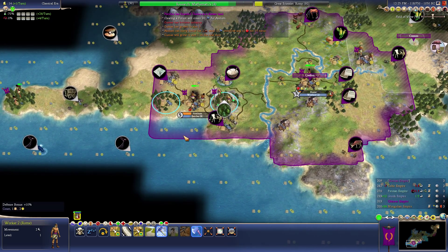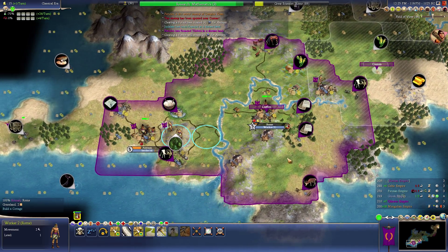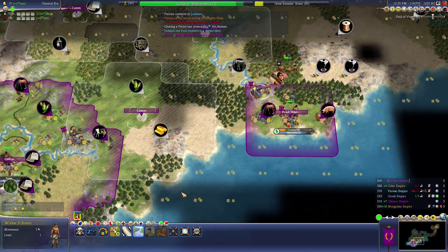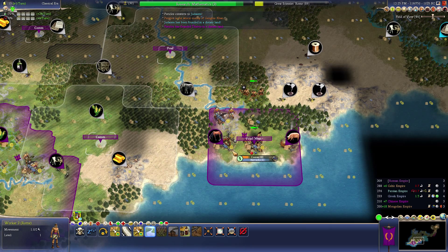At least we have a scout filling out some bits of the map now. Judaism has been found in a distant land — it was Greece. Okay. Enemy near... There's a low chance of it actually taking the city, but I should still be paranoid just in case.